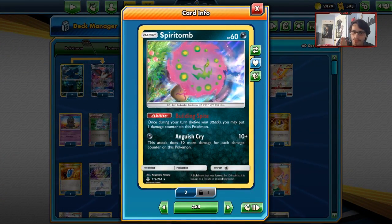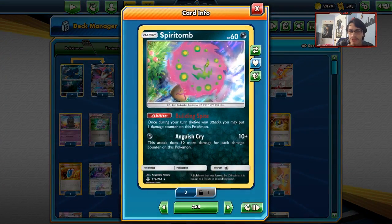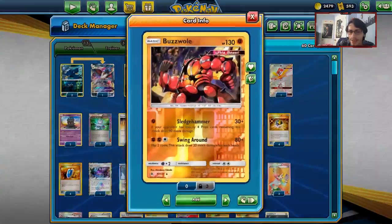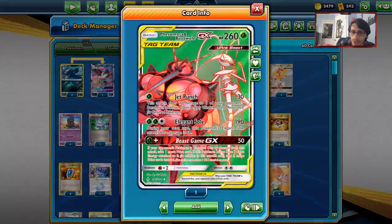Spirit Tomb has the ability Bonus Fight, but the main combo is Spirit Tomb with Team Magma's Secret Base — and also Frozen City. When you play Magma's Base and put down a Spirit Tomb, it gets 20 free damage, building up Anguish Cry. We also have HonchKrow, Buzzwole, and Marshadow for matchups where they hit for weakness, plus Buzzwole GX.